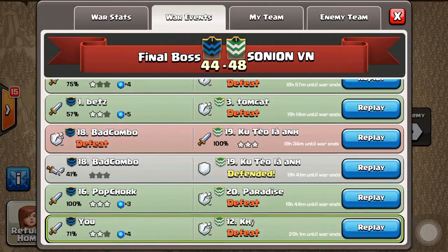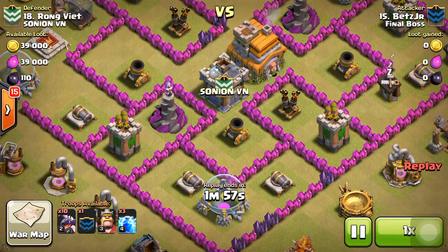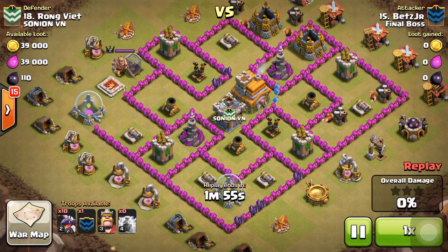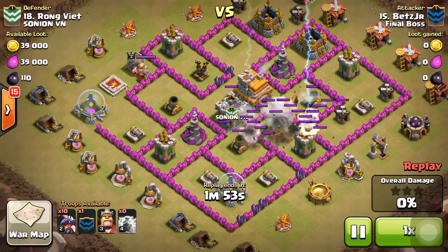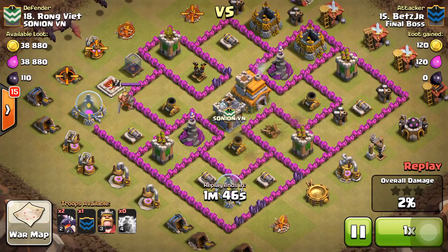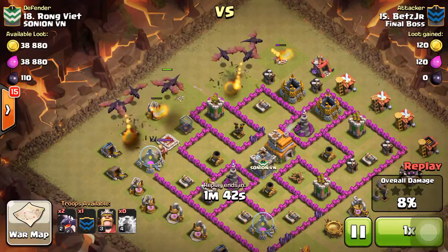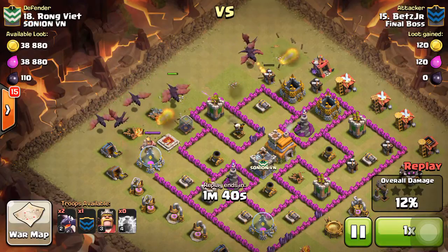So here it is — Betz Jr. replay. What I'm gonna do is lightning spell out this bottom air defense. Whether it's the bottom or the top one, it doesn't matter because it's symmetrical. So I'm lightning spelling the bottom one, then attacking from the north side targeting that top air defense right away.